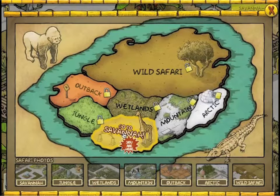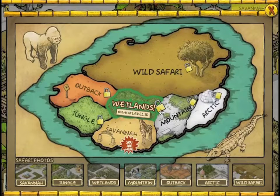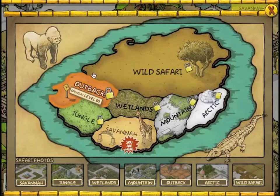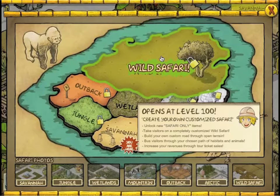You'll go to the savannah, the jungle, wetlands, a mountain region, the Arctic, my favourite the outback, and ultimately the open wild safari stage where you create your own customised safari.